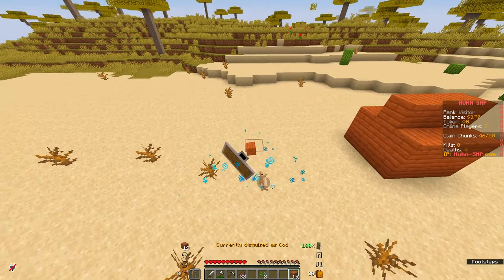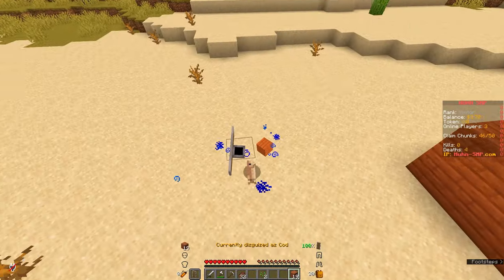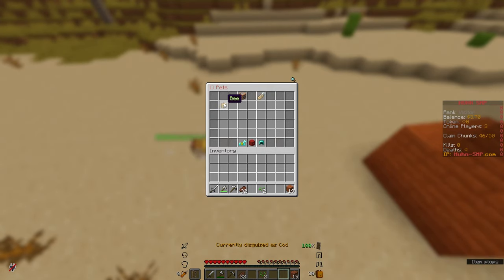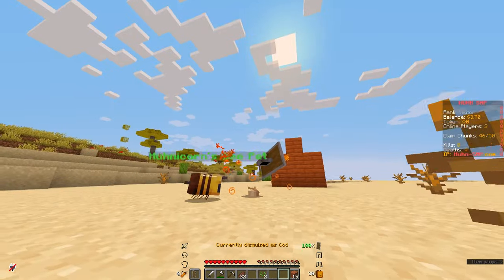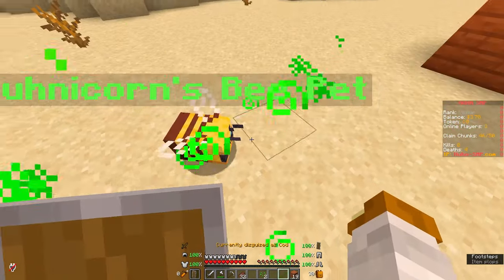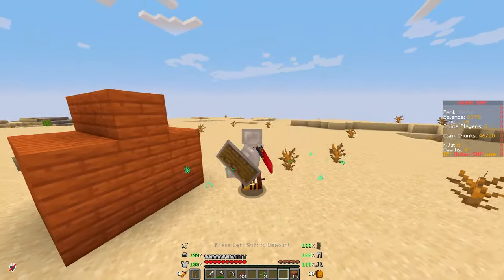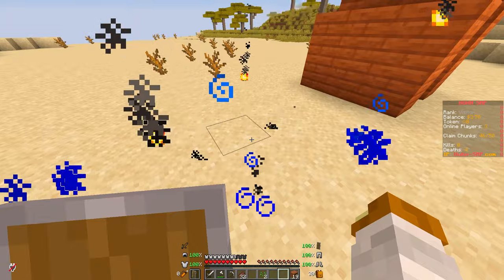And now I'm a cod, as you can see — if I didn't have anything in my hands it would look a bit better. We also have /pet, and you can spawn in your bee. This is what every single player has. Do /undisguise and you're back. You can also ride this pet, which is pretty fun.